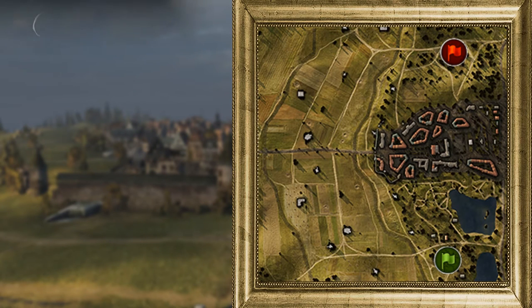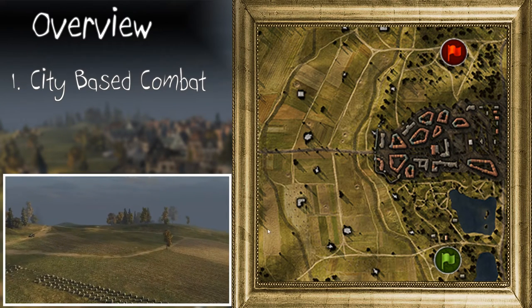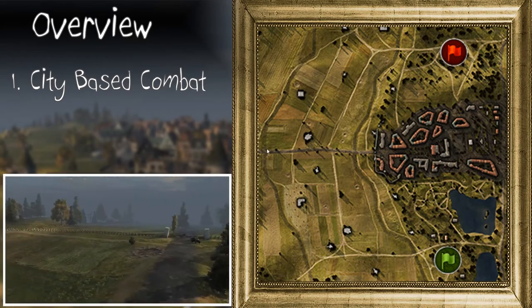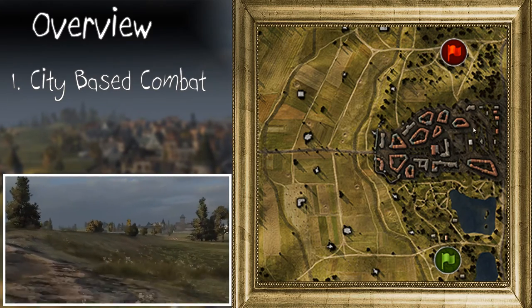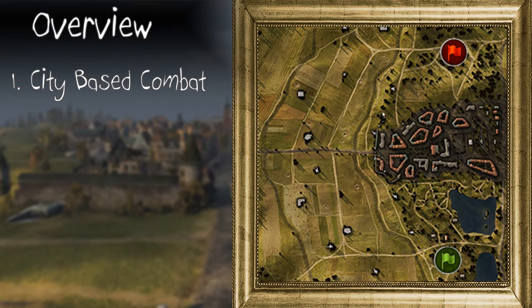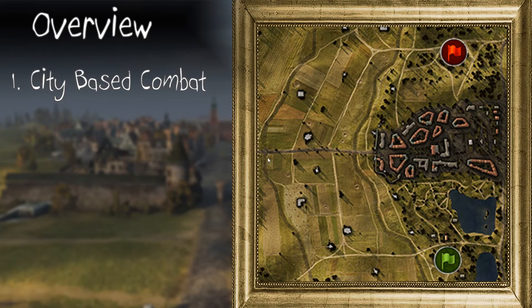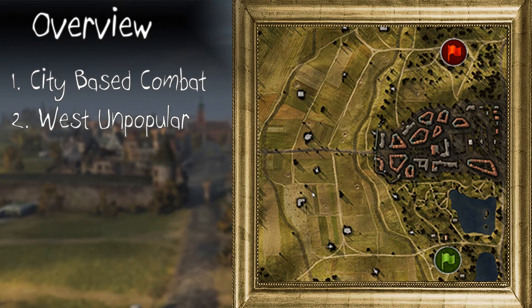So here we have Siegfried Line. The combat is heavily city based. On this map, the most important area is undoubtedly the town. The removal in a recent patch of the elevations in land here, and the increase in elevation of this land to give you a bit of cover behind the ridge line, only changed the gameplay features in minor ways. The field position here is maybe more feasible than it was last patch, but it is still quite an obsolete area in the majority of situations.